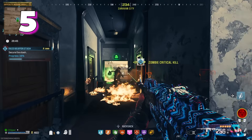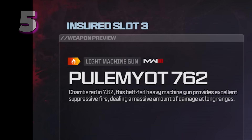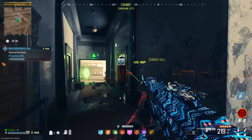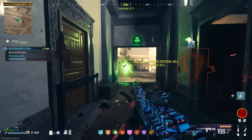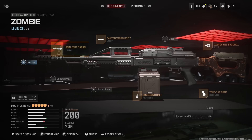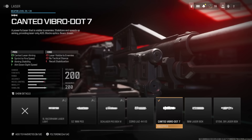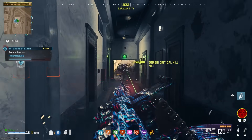Up next at our number 5 spot is the PDSW — the P90 essentially — and this gun is crazy. I would say it's almost the opposite of the Renettis. In this particular build, it's not an insane shred machine up close, but it is really effective at medium to long range. If you're looking for a good counterbalance gun to something like that, I feel this is the one.